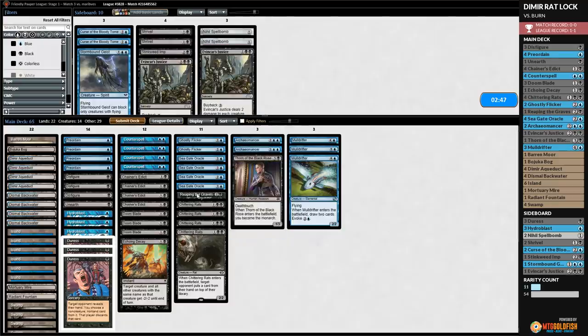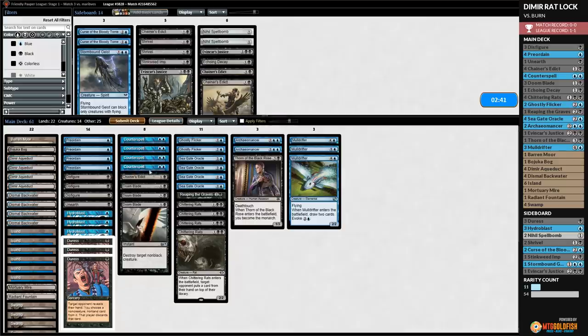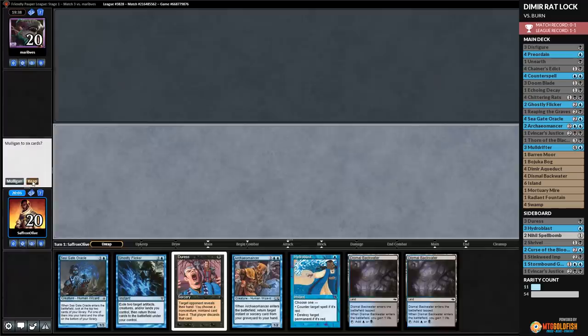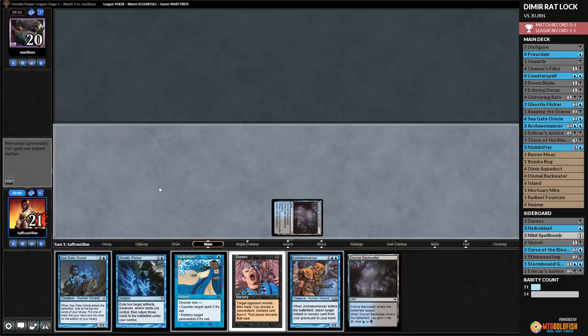Now we go to game two. We don't get a ton from the sideboard — bring in Duresses and Hydroblast, go down some removal. We don't really have dedicated life gain other than our lands: one Radiant Fountain, four Dismal Backwaters. We came really close to stabilizing — really, really close. If we had gotten one more turn... maybe we should have left up mana in case we drew a Counterspell. Dismal Backwater. This hand has a little bit of life gain, a couple disruption spells, and we really need to draw one more land.